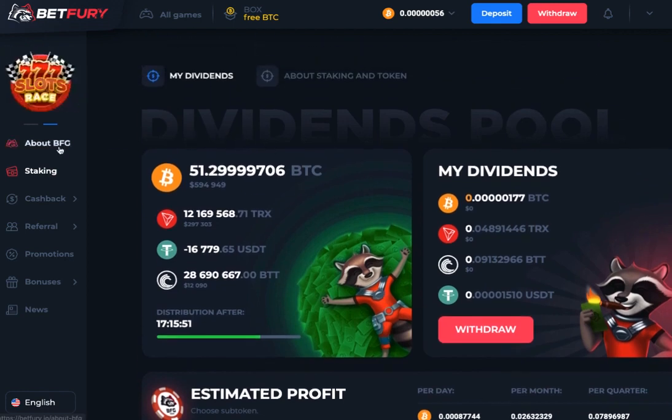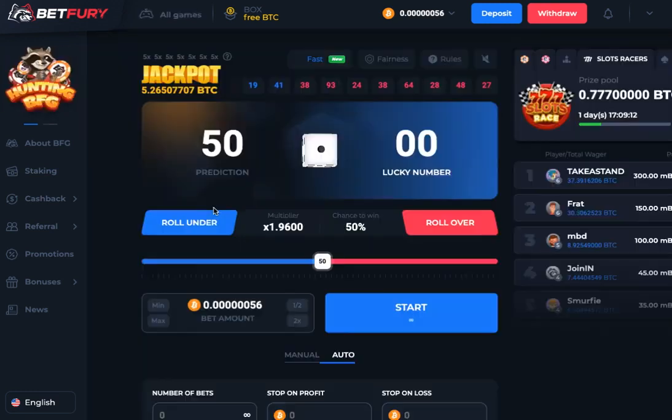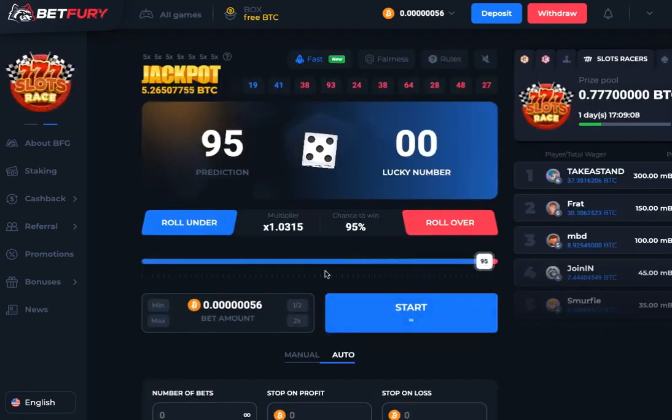Let's have a go at dice. A typical dice strategy is to set a 95 percent win rate, so your chance to win is 95 percent. That gives you a multiplier of 1.03 on every win — so if you wagered one you'd get three hundredths of one back as profit. Obviously if you lose, you lose your one.